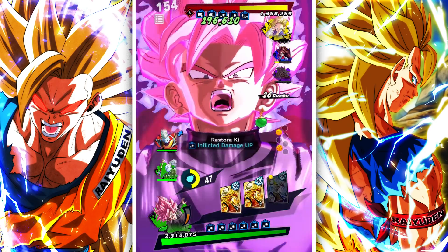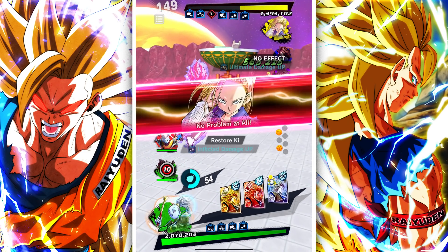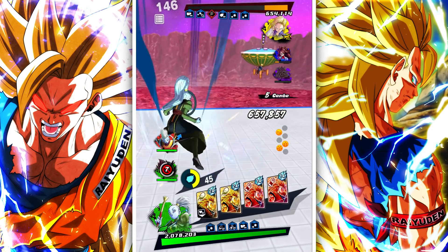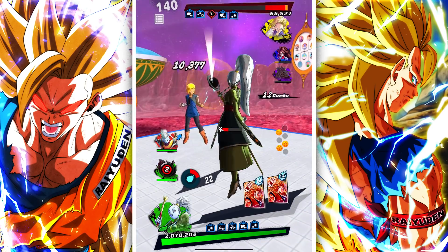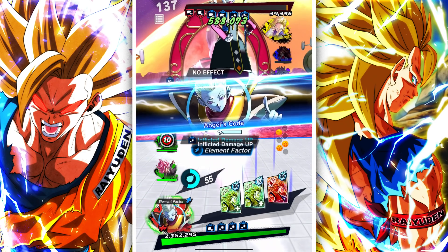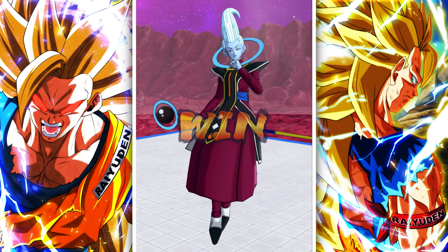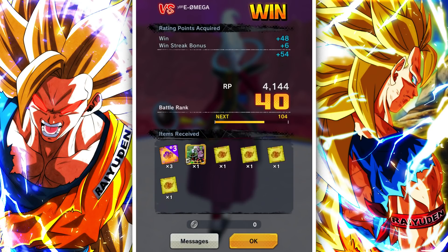Goku Black is single-handedly beating the crap out of this team. I hope 18 knows what it feels like to have your cards sealed now. Now here's the even crazier part — I can cripple him severely with this. The damage buffs from Vados, the green card being able to be switched between offensive and defensive depending on who you give it to, it's just nuts. You want to keep swapping out? Give it to Vados. You want to keep going on the offensive? Give it to Goku Black. This play style is probably one of my favorites in the entire game right now.